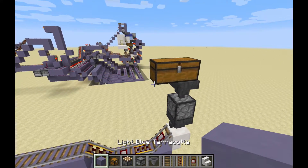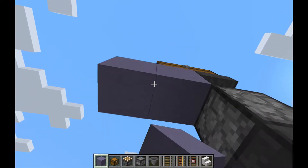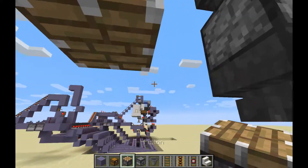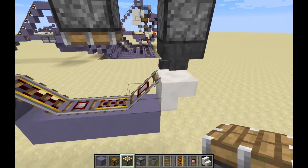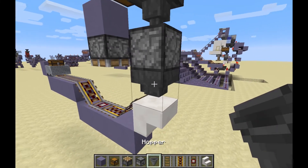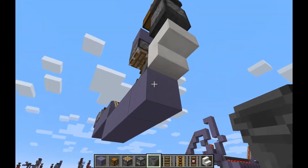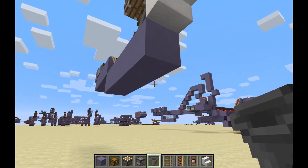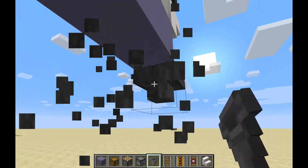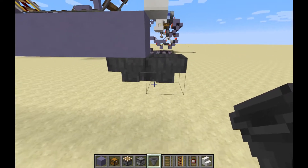From here we can drop down and place the piston, which is going to control how the carts are released and held into the loading area. Now we're going to get the timer, so we're going to need another couple of hoppers right underneath here, facing into each other — just like this — and you can see they're facing into each other and hanging off the edge.